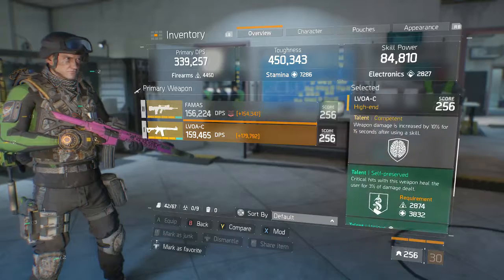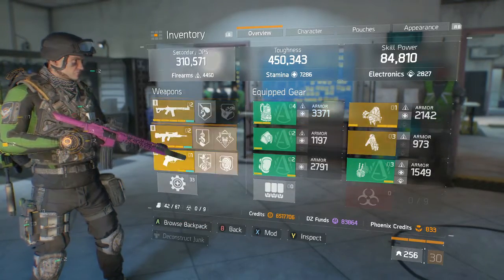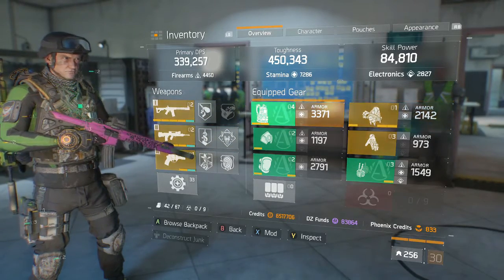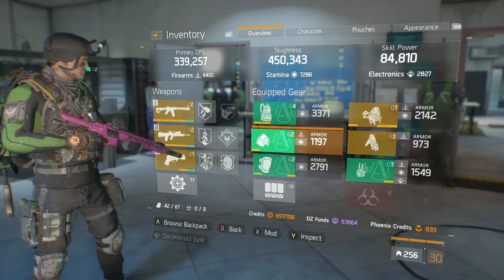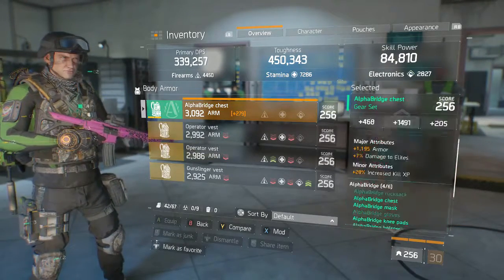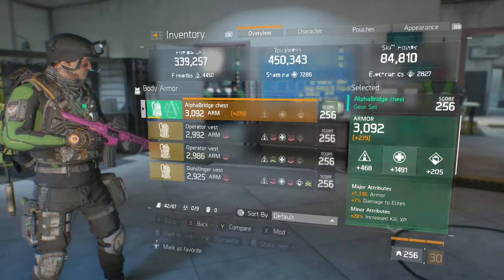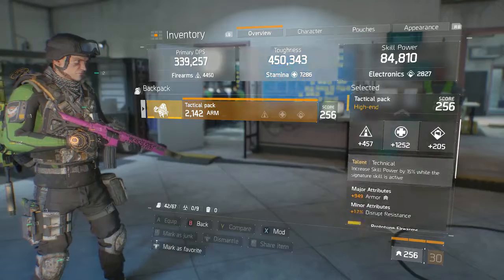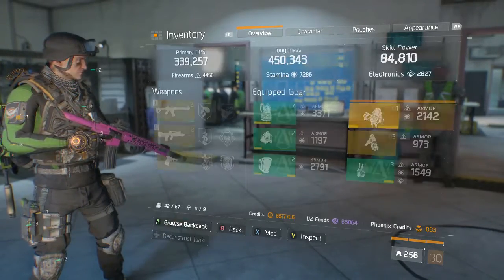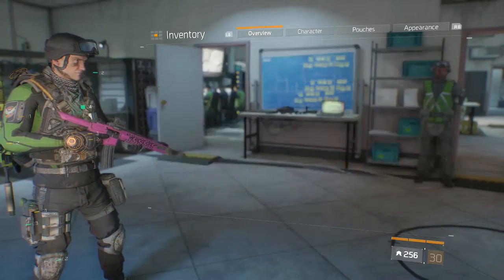The thing I need for this build — I don't need this armor piece, I need Barrett's Bulletproof Vest which I have not been able to get to drop. And I need an Alpha Bridge runsack, which I have one of but it's terrible, so I'll read you the stats.